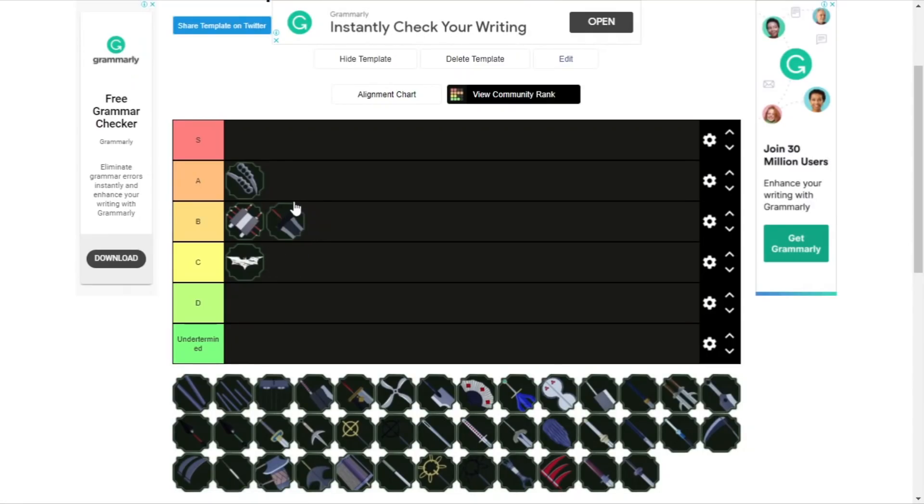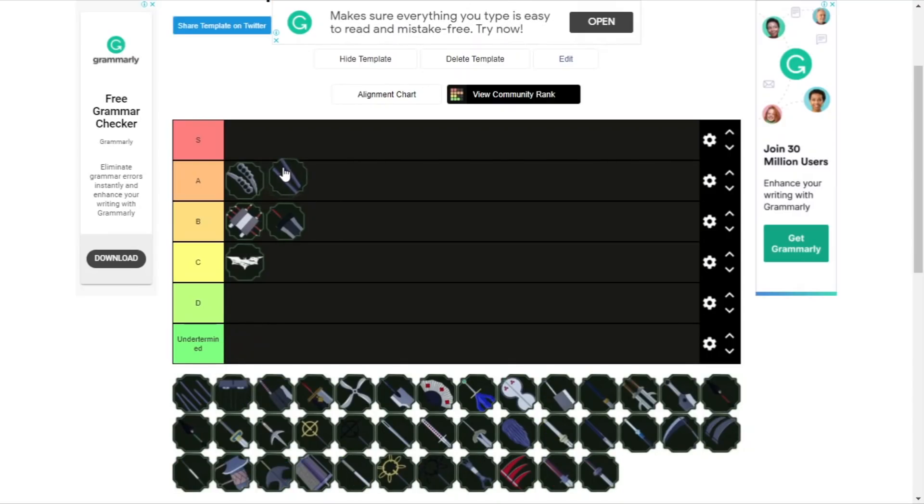Next up we have the Savage Blade. The Savage Blade is also B rank. I don't really use this sword that much, but from what I've seen other people use it, it's a pretty hefty sword. It does a good amount of damage and it got a buff recently. I would put it at mid-B though, not even high B.